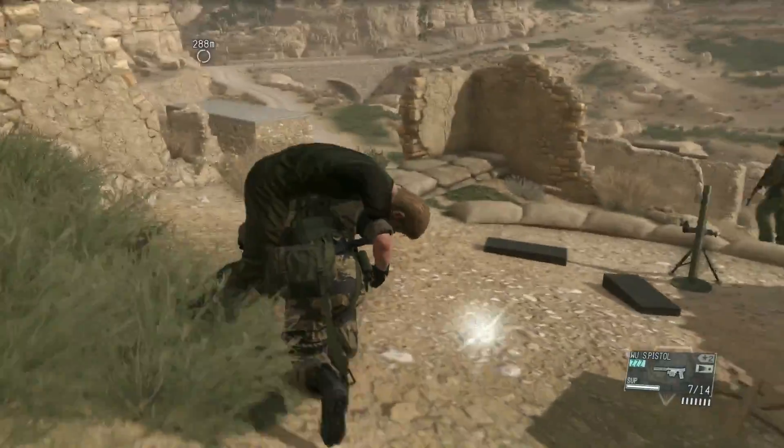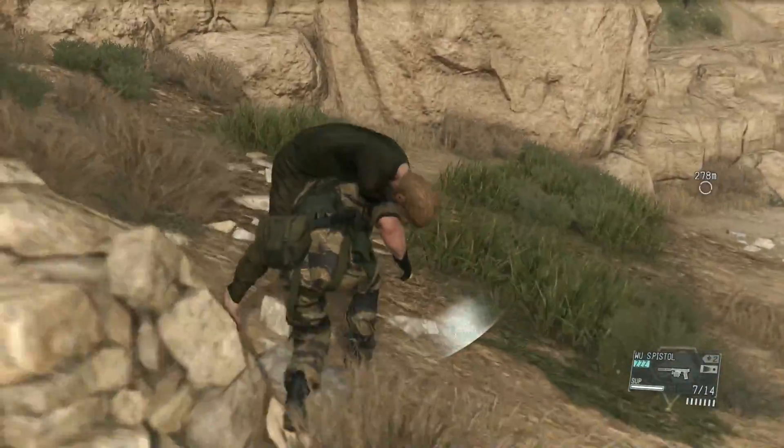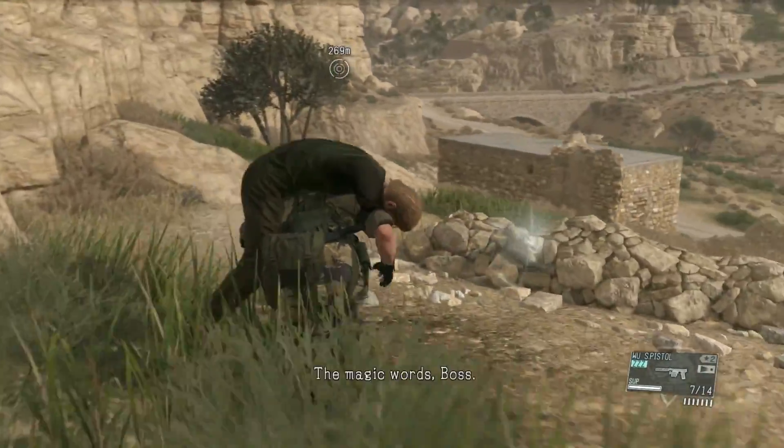Sneak past the guard and call your horse when it's safe to do so. Put Miller on the horse and make your way to the chopper.